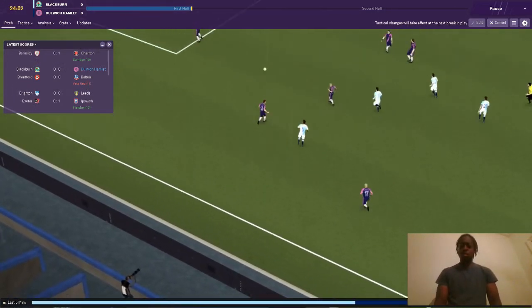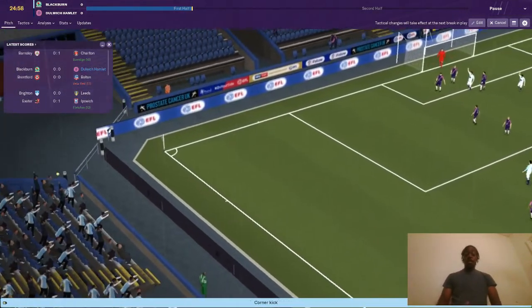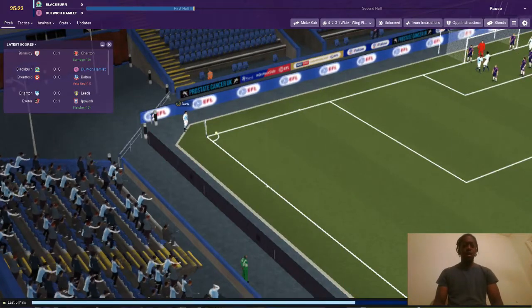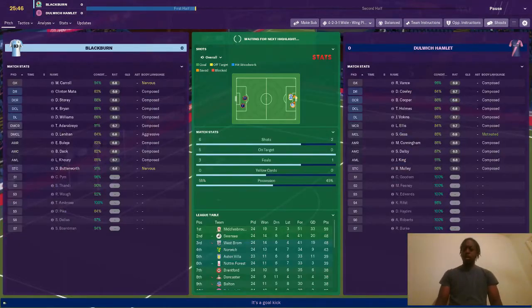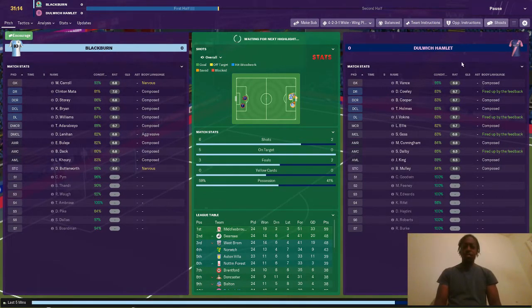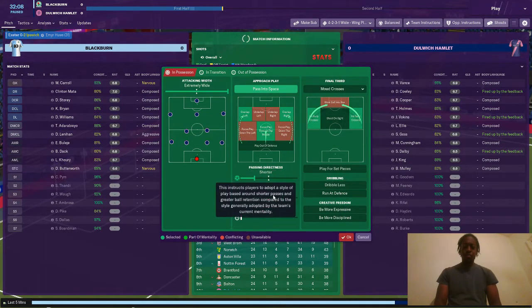Oh, that's poor defending there, but good goalkeeping, good defending at the end. It's a corner kick to Blackburn — we're giving them a lot of space there, that's not good. It's a poor corner from Blackburn, thankfully for us. I want to encourage the players and see. Hopefully that'll help. Looks like they're fired up. I'm definitely going to make another tweak — we're not doing much with the ball.